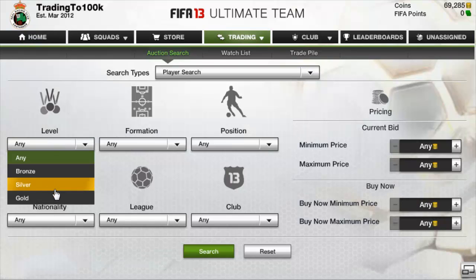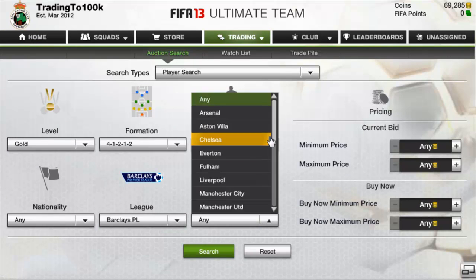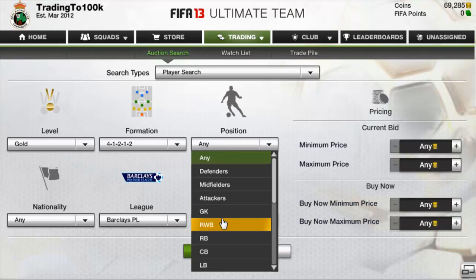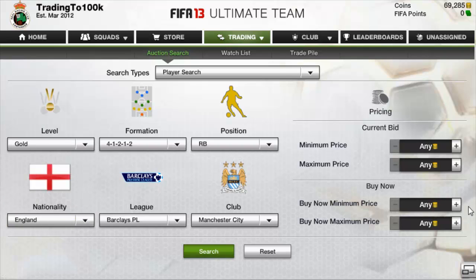Basically I go to the Premier League and start with the 4-1-2-2 formation. I have a certain player in mind, so I'll go Mikkel Richards — you guys know I like trading with him. I search him up on 4-1-2-2 and I know his price is around 7k, so I'll put 7,000 coins in.